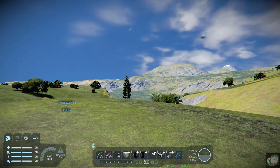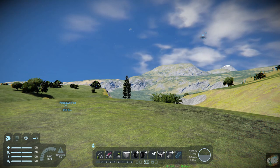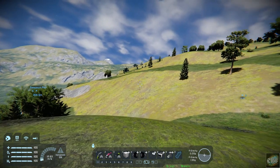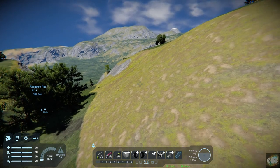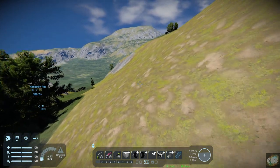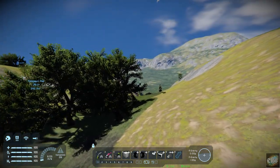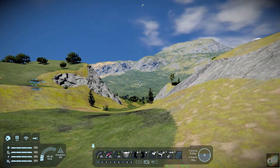I now have the mod loaded. Let's go take a look at what that landscape looks like now. As you can see, it's literally smoothed out like it should — this is all nice and smooth. You can drive down through here and even drive kind of down onto this slope here.